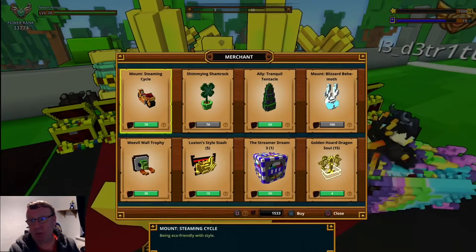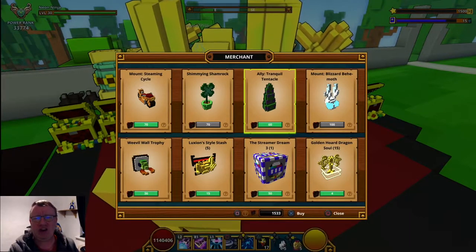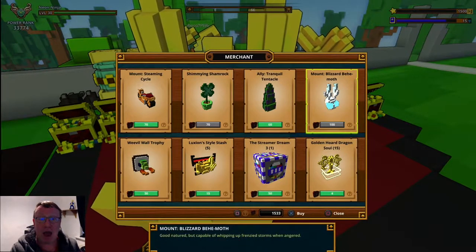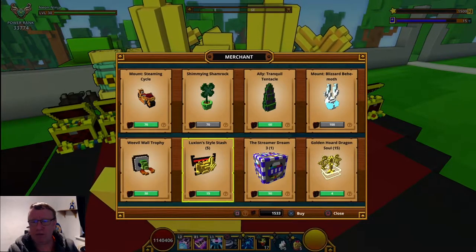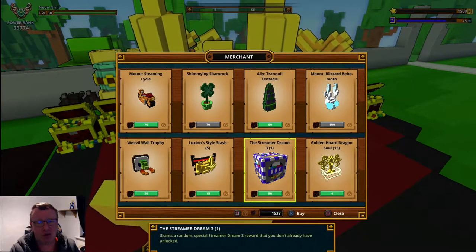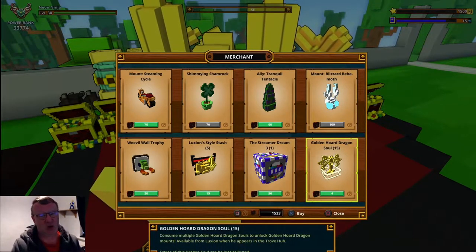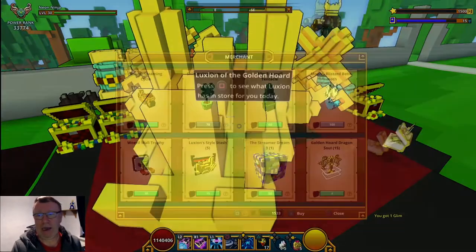First off we've got a mount which is the Steaming Cycle. We've got an alloy which is the Shimmying Shamrock. We also got another alloy which is the Tranquil Tentacle. A mint which is the Blizzard Behemoth, and we've got a trophy. Luxuryan stalls as always. We've got Streamadream which is going to be used for a skin, and as always the Golden Horde Dragon Souls. So get them if you can.